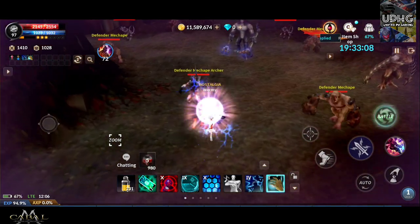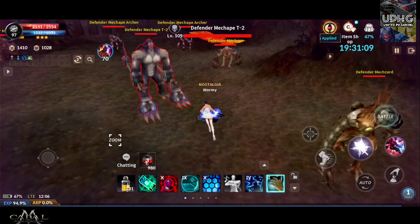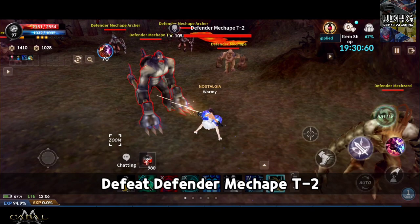The direction you should head into is left after the gate opens. Kill the next boss, Defender Mechap T2. Defeating it will open up another gate.